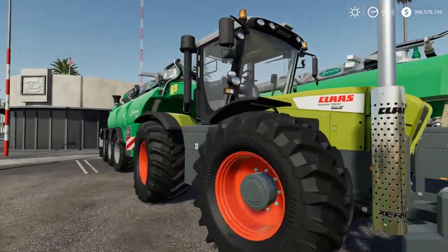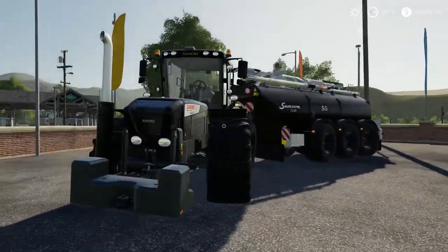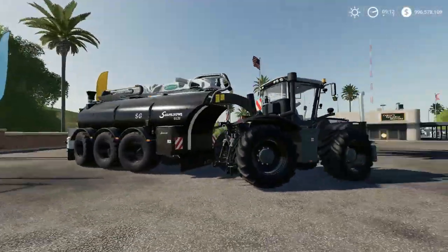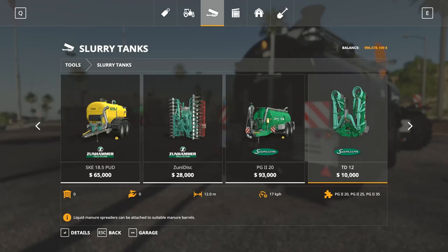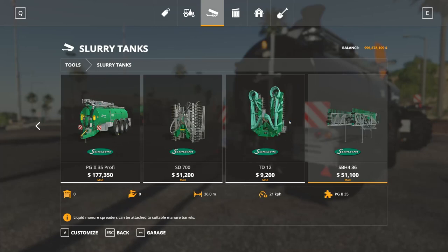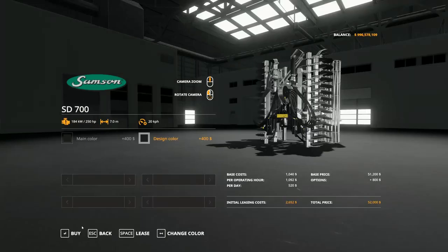Over here guys, I just went ahead and actually bought it in the black colorway to show you guys how evil this looks in the black colorway, as I did with the Kavego. I gotta say again, this is the ultimate setup right here. It's just cool. So let's go ahead and see if we can find a cultivator for this — it's gonna be the SD 700 in a black colorway. All blacked out, because it's gonna suit the setup pretty well.